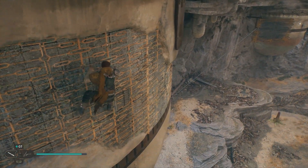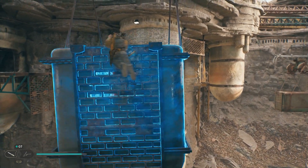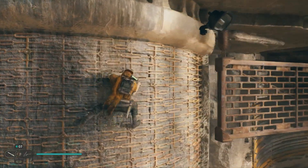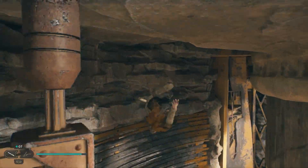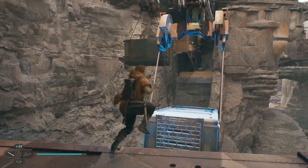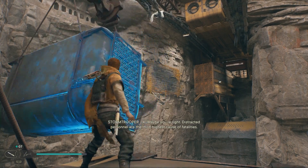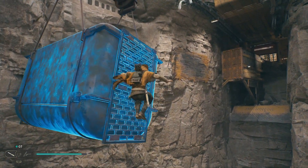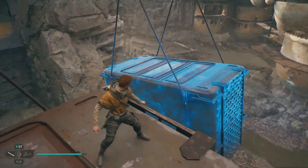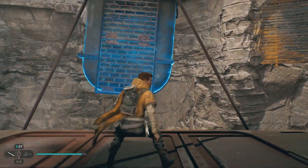Keep following the path, climb along this building, and head through it. Pull out this big container — like a big trash can — then run, jump, dash, and swing across. Get to the wall and run — that's all you have to do. Pull the next container back to you, climb up the trash containers, and let it settle first before jumping. Pull this one back, wait for it to stop, then run, jump, dash.